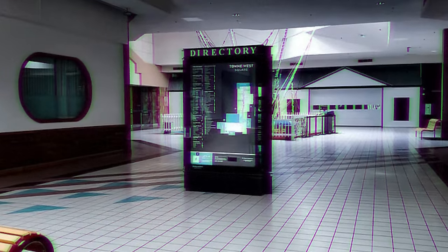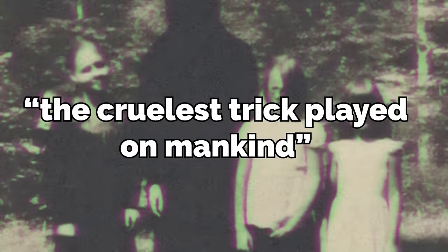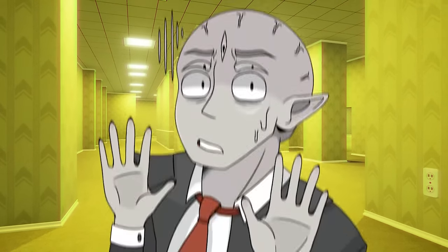Hello! In this video, I'm going to be going over a very cruel backrooms level. It's called Level Negative 399, also known as the Cruelest Trick Played on Mankind. And this one is one of those levels that gives you a sense of false hope — it makes you think that you have escaped the hellscape of the backrooms, but you haven't.